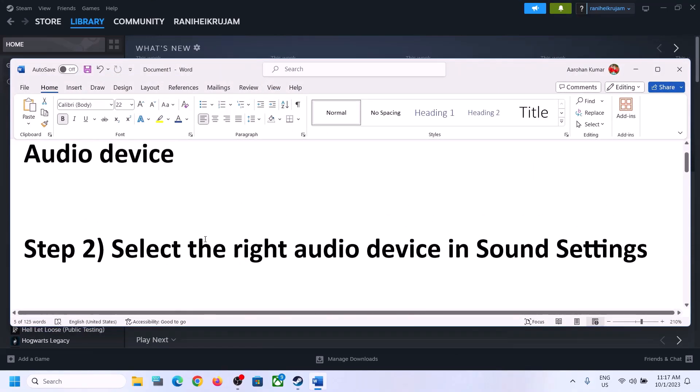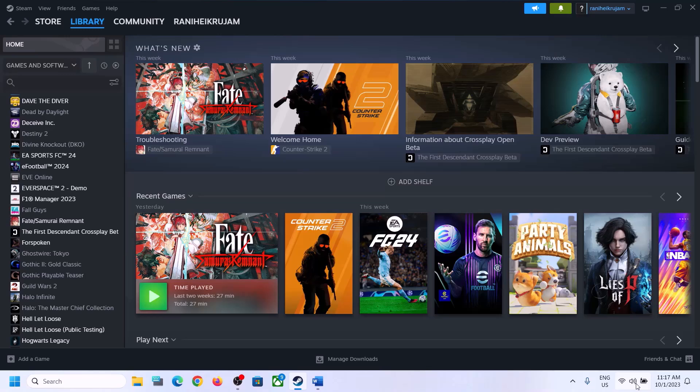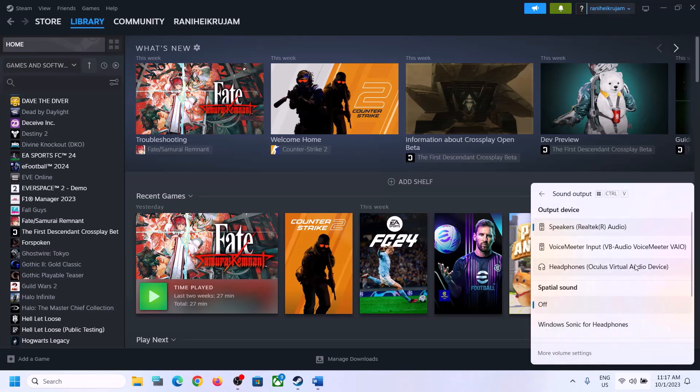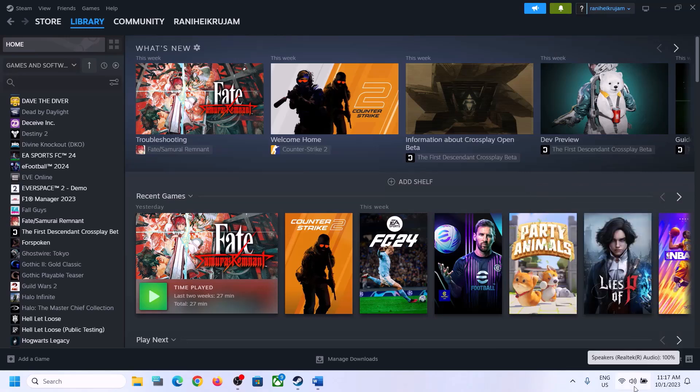The next step is to select the right audio device in Sound Settings. On the bottom right you can see the speaker icon — click on it and you will see the sound volume bar. Click on the icon here and make sure you also select the right audio device — whichever speaker you want to use. Scroll down and make sure the volume is set to maximum for the game.